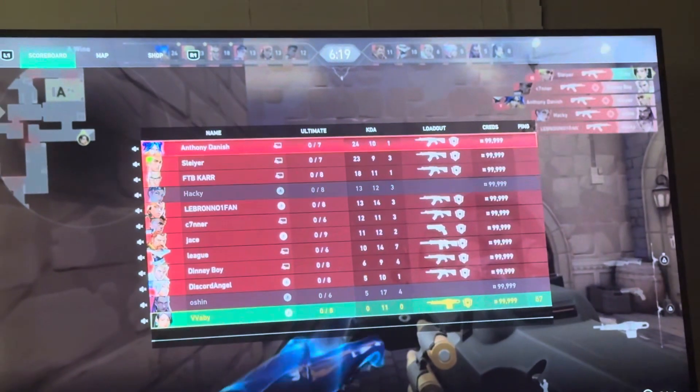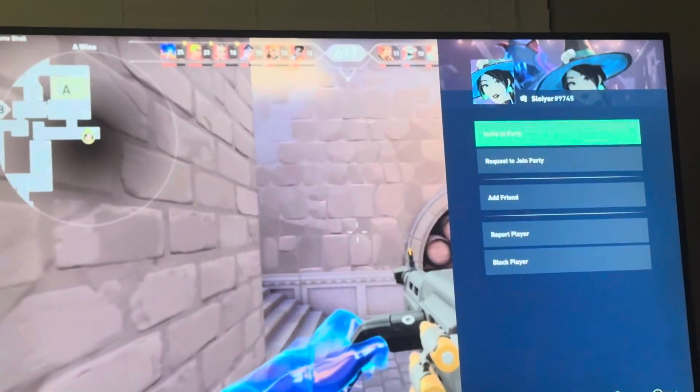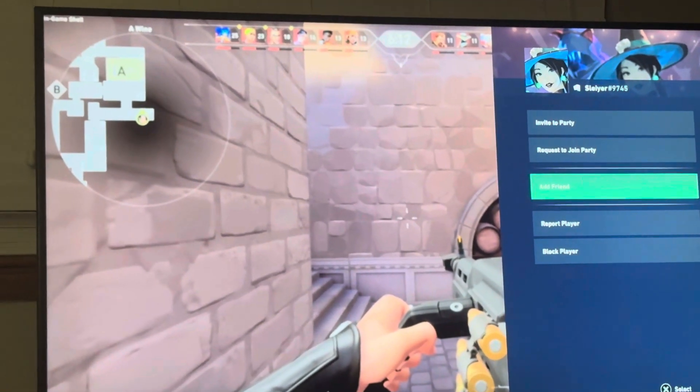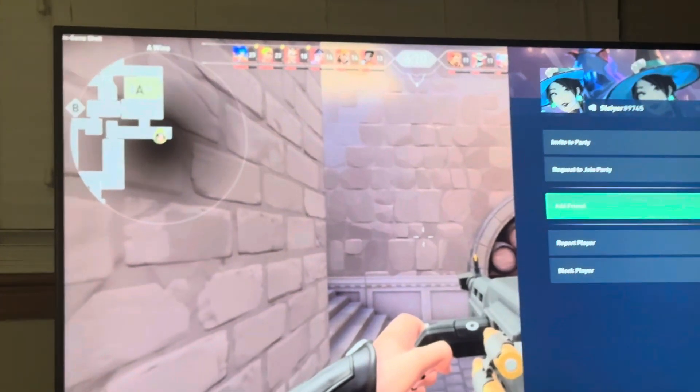How to do this guys — you just want to press the touchpad or the select button on Xbox right here. That will pull up the scoreboard. Click X on someone's name and you can select Add Friend right there. It will send them a friend request where they can accept it or decline it.